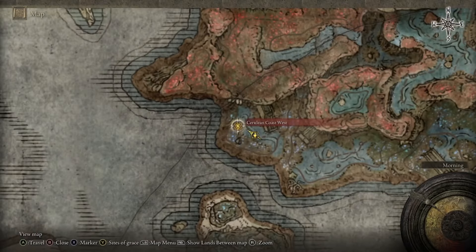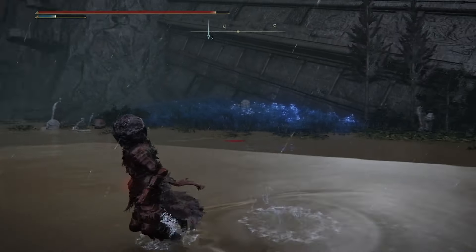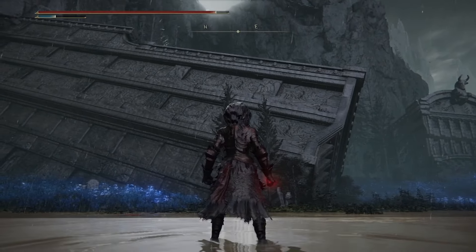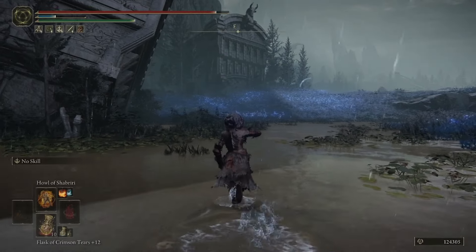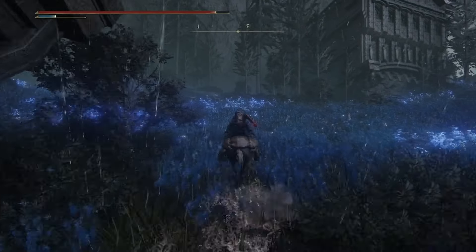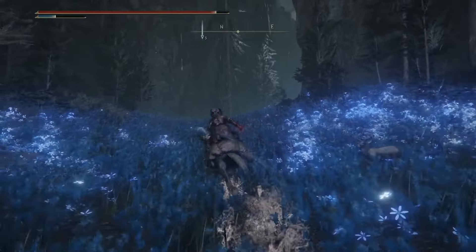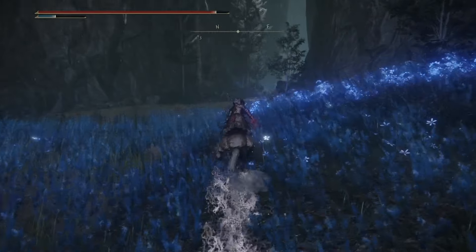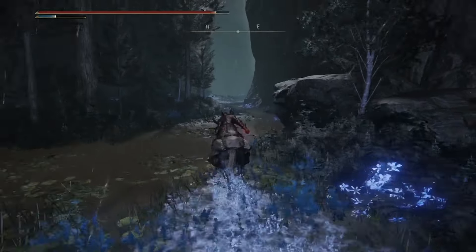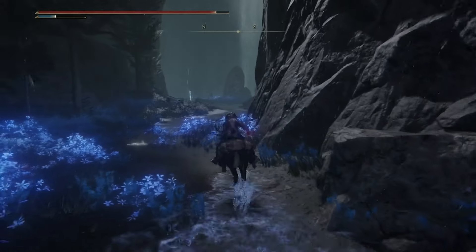So we are at the Cerulean Coast West Site of Grace, which is right there. You're going to go ahead and take a peek at this building as your first landmark. Go ahead and take a left at it. Keep in mind I have eliminated the enemies just for the sake of this tutorial. At the location of the Spirit Sword there are some pretty decently tough enemies, so be cautious when picking up the sword.